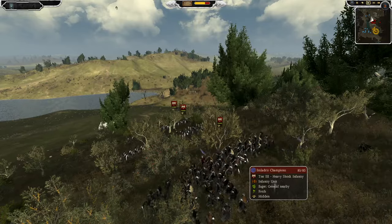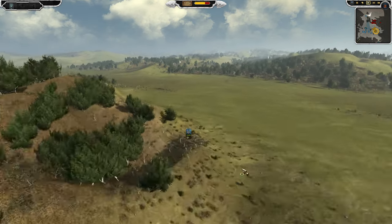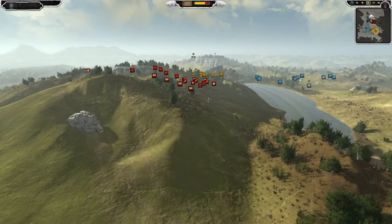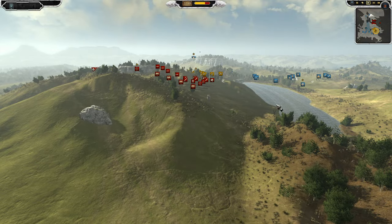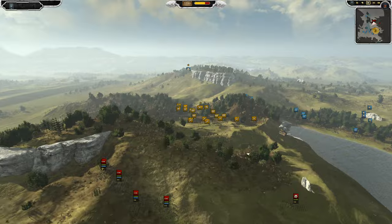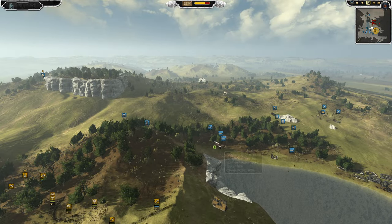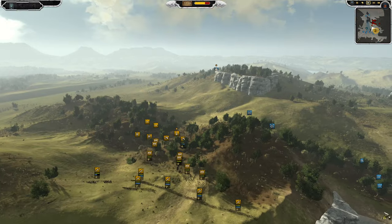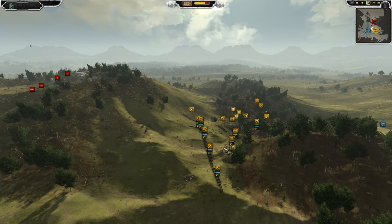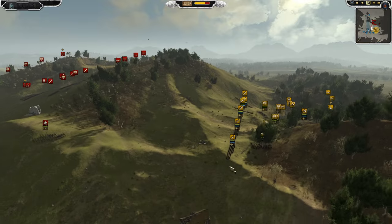We've got Imladris Champions to the back lines — tier three shock infantry. They're being left in charge of blocking off these wargs, which I don't know if they're going to go in this early on. They might be just waiting, lying in wait until the actual fight begins. But if I was the High Elves, I would have tried to rush down the dwarves. They're running out of chances now with Angmar arriving, but I definitely would have tried to push on the dwarves as quickly as possible because the dwarves are really aggressive.